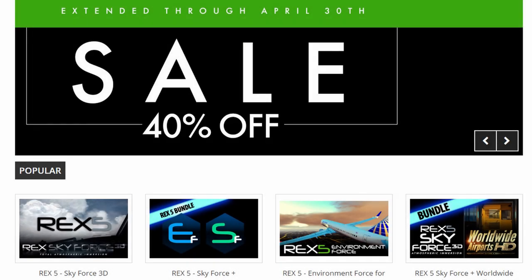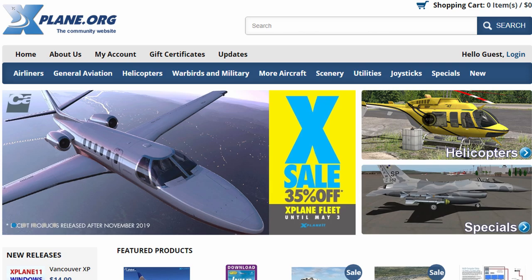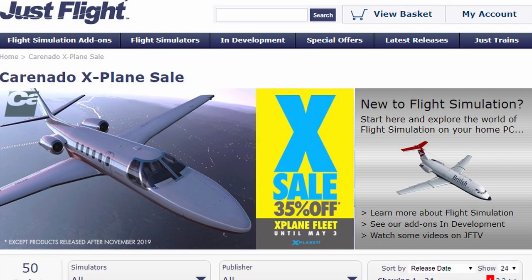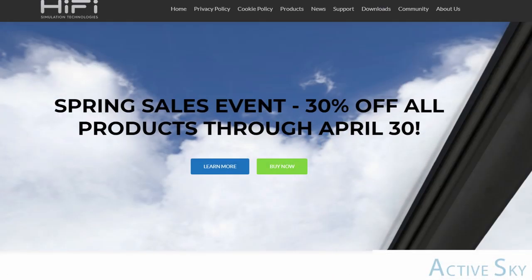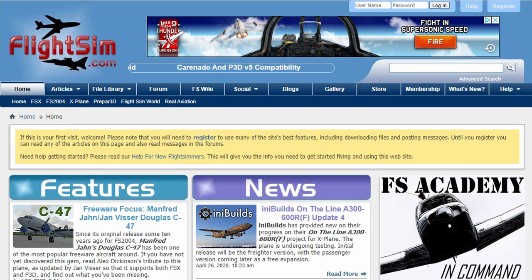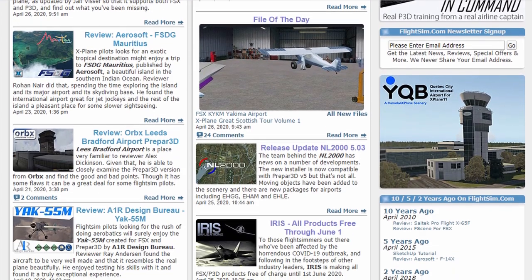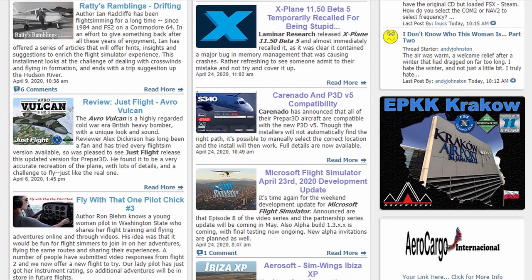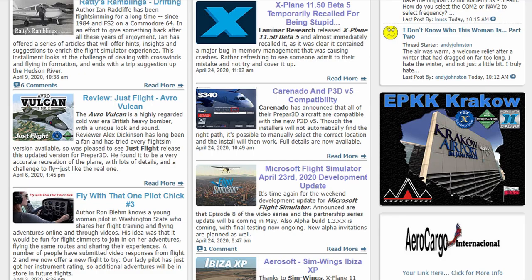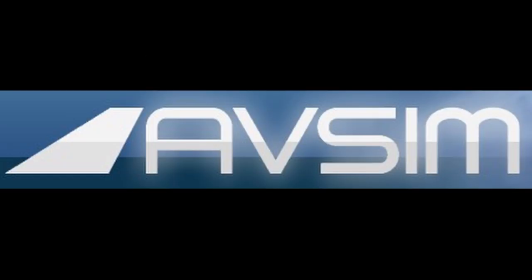As always, it's worth checking which sales are on at any one time by checking your favourite website. REX Simulations has 40% off. X-Plane.org and JustFlight have 35% off X-Plane Carenado aircraft, as well as Hi-Fi Simulations discounting ActiveSky for Prepar3D and X-Plane. A great resource is also FlightSim.com and similar websites where you can get the latest reviews, latest products announced, as well as a selection of freeware. Of course, FlightSim.com is not the only option — AVSIM is a very popular site, and I'm sure you have your own.